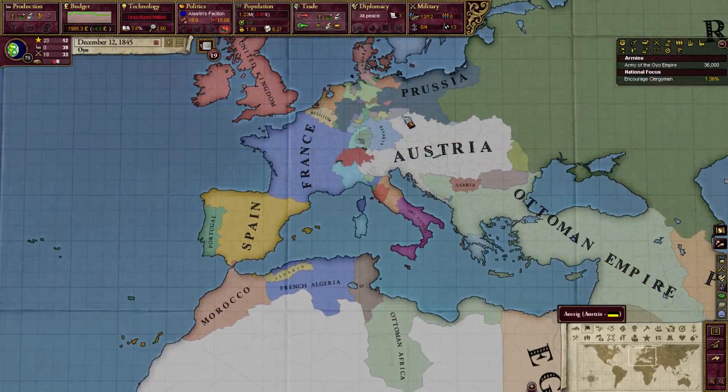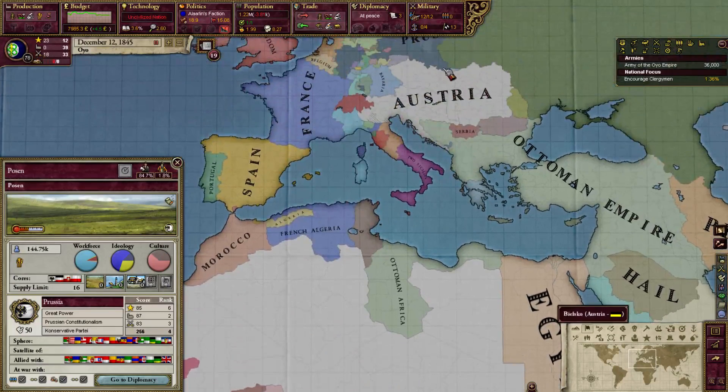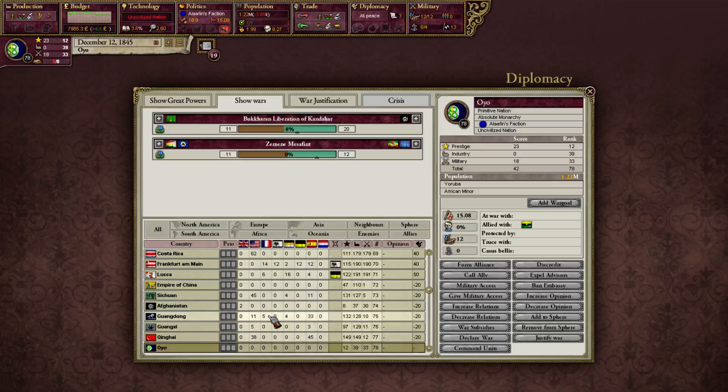There are three sorts of ranks: the great powers (the eight most powerful), the eight secondary powers behind that, and another distinction between civilized and uncivilized nations. All civilized nations are ranked before the uncivilized ones, which makes things quite interesting. Let's sort all nations by rank — here you see all the big Western nations.